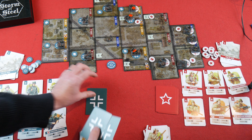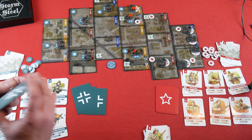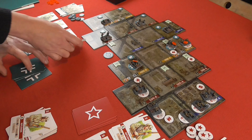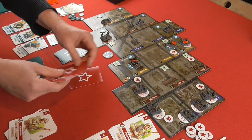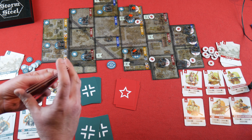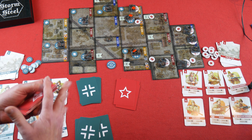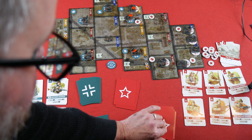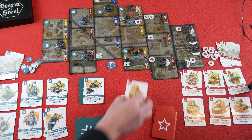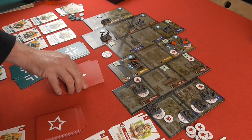Next turn — dealing cards. Germans need to shuffle their deck; we shuffle when we run out, not before, otherwise that would tip the deck. Four for Germans, four for Soviets. Flip the initiative cards — five against five, a draw. Whoever had initiative last keeps it, so it's still the Soviets. We tip their cards over: Machine Gunner A, Machine Gunner B, and Squad Leader A.